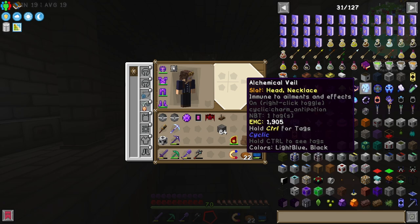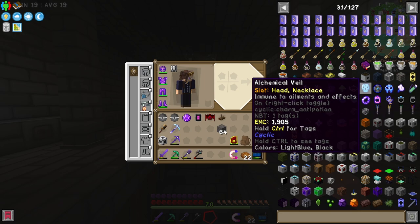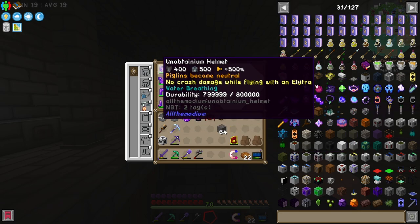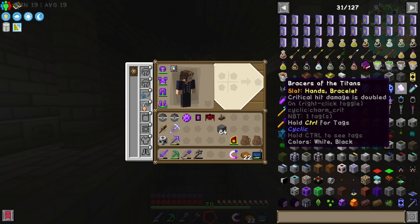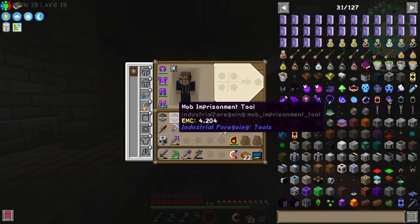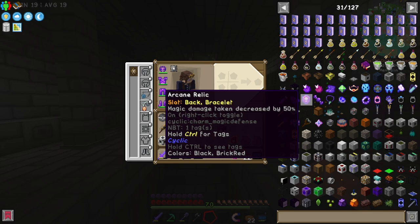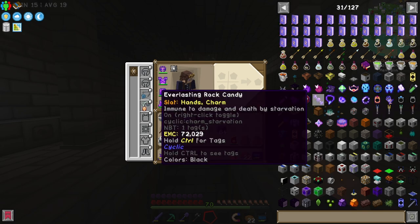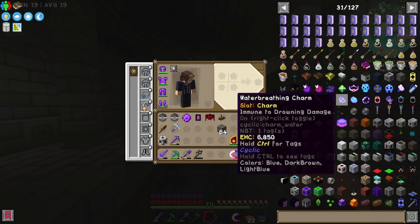I'm going to write the Alchemical Veil down as a potential one, but I want to check first, because it might cancel out what we've already got — if it makes us immune to every effect it could mean it makes it possible for us to drown. After that we've got Bracers of the Titans — critical hit damage is double, that could be really useful. Arcane Relic — magic damage taken is decreased by 50%. I wonder if that would mean 100% magic damage taken away, or half and then halved again, so we'd only get 25%. Everlasting Rock Candy — immune to damage and death by starvation. We can still starve to death, so let's get that one.